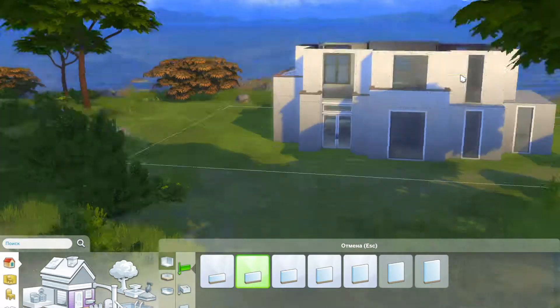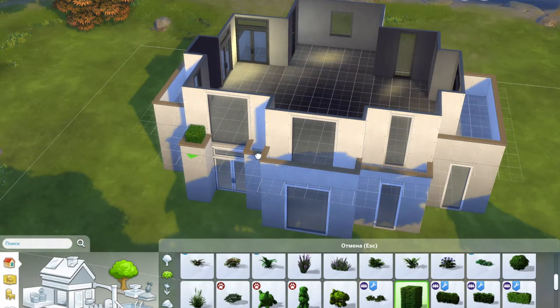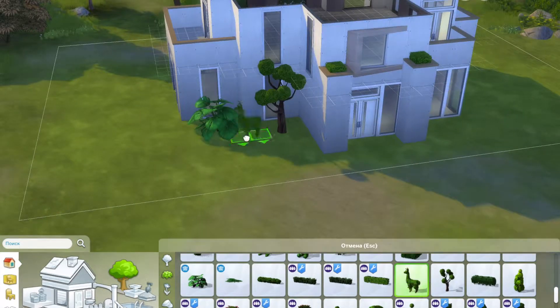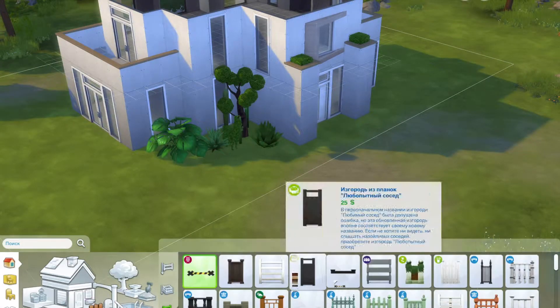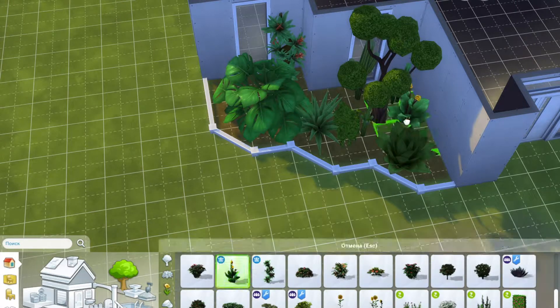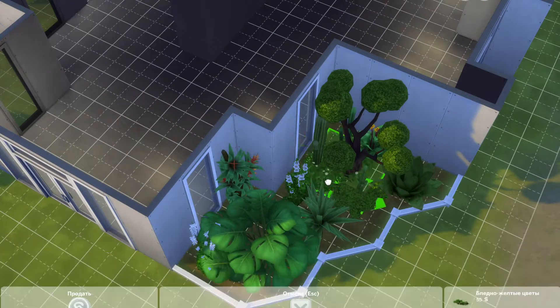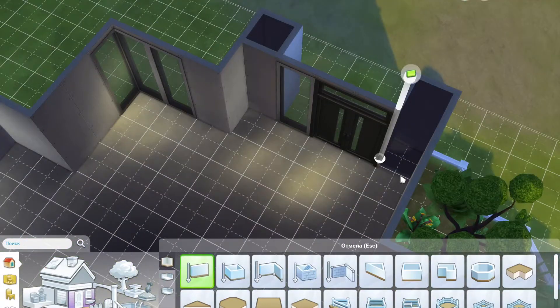I kept it on the 20 by 30 lot mainly because I wasn't sure if we could put it on a bigger lot, plus it kind of works in this space anyway — mainly because I hate landscaping so I didn't have to do that much of it. I've put this little beach house in the world of Windenburg, the world that has an island in it, because I really like the sea views. I feel like it fits really well on that island, and there are already a lot of modern builds there.